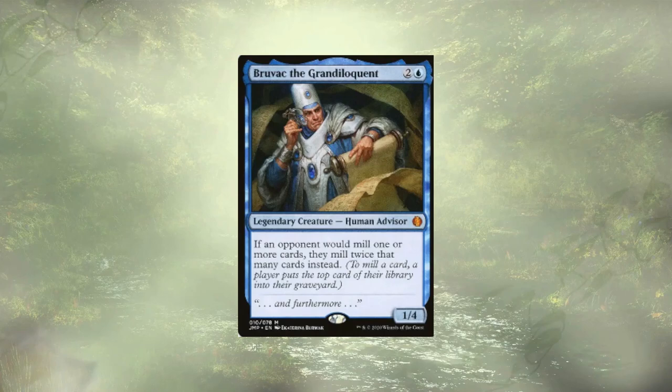Welcome back everyone to another Mech Stack Tech. Today we have another custom build as requested by Nick L in our last video. We're going to go with mill as a theme, with Bruvac the Grand Eloquent as commander. Before we get going, I've noticed only 2% of you are actually subscribed to the channel. We're aiming to grow and expand the type of Magic: The Gathering content we put out here, and your subs will help us get to that goal. But let's get started.